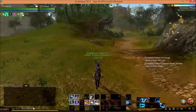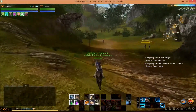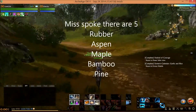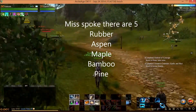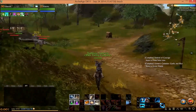It's pretty convenient for me because I plant a lot of aspen anyway — I think it's a very efficient tree. Once you reach a certain proficiency in logging, you get to be more efficient by being able to place certain types of wood lots. Currently there are six types: rubber, maple, aspen, pine, and bamboo.